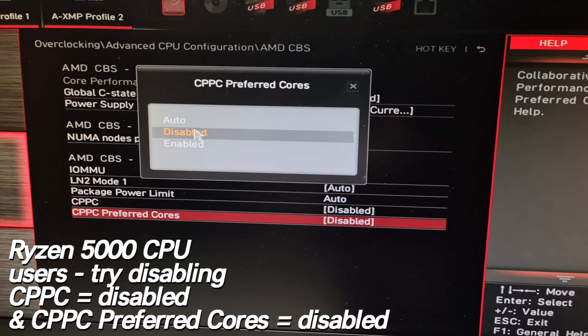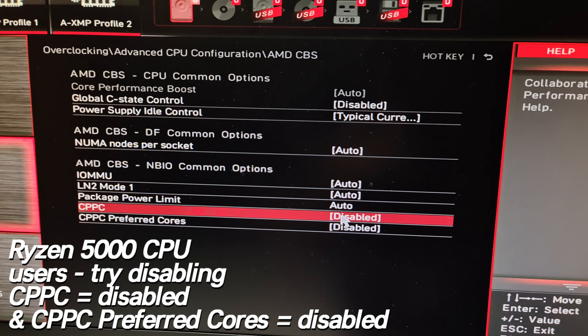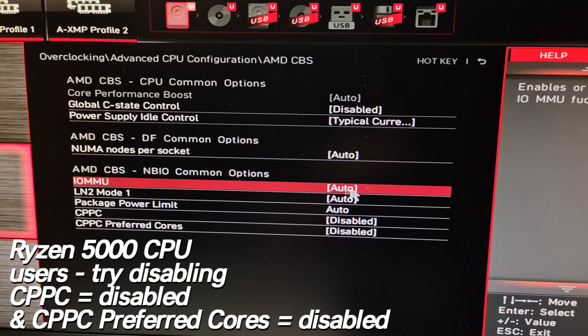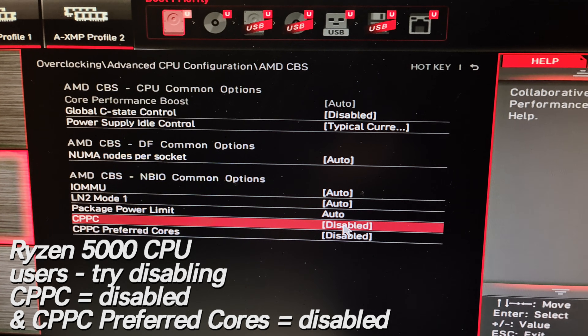If you're running on a Ryzen 5000 series chip, navigate to the CPU configuration tab in your BIOS and find both options for CPPC. It is recommended to turn both of these off for a latency improvement, which will also boost your FPS. My only other advice for those on lower-end or older systems struggling to get great FPS: dial in the few maps which perform well on your system and stick to those to maximize where your PC runs best.